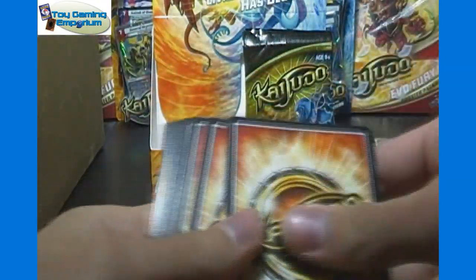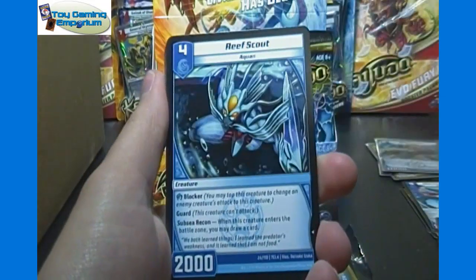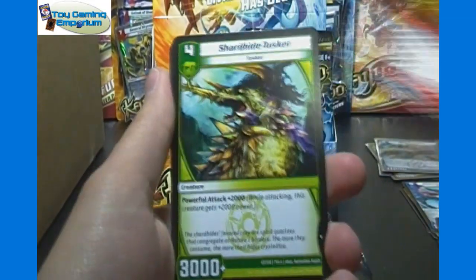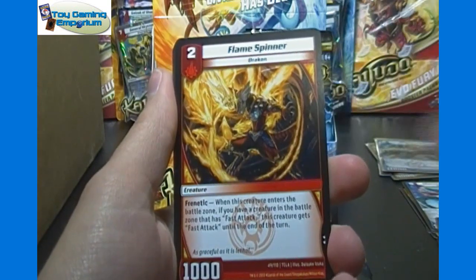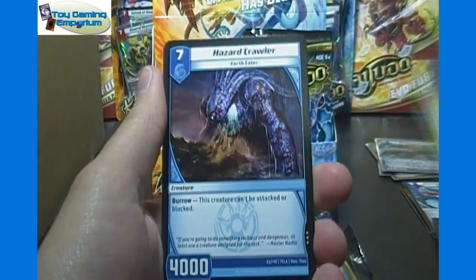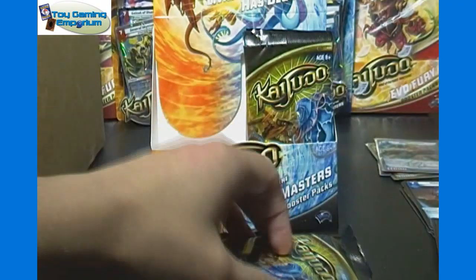In the other boxes that we open we will not show the commons anyway, but we'll see how it goes here. Thunder Reaper, Reef Scout, Cave Gulper, Chaotic Sky Terror, Shardhide Tusker, Flame Spinner, Spore Siren. Hazard Crawler is our rare, and Sea Curse Quartz Uncommon.